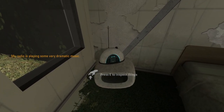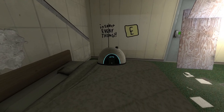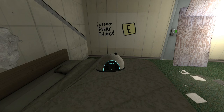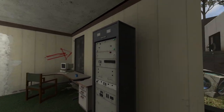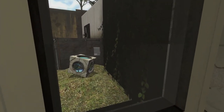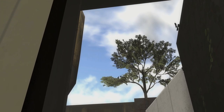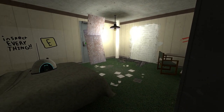We've got a radio. Can I inspect you? My radio is playing some very dramatic music. And because I can pick you up, by the laws of Portal 2 gameplay videos, I now have to take you with me everywhere. We all know that's a rule — I don't make the rules, I just barely remember to enforce them. Is that actually sky out there? Oh wow, we're actually on the surface of the planet for once. That's cool. Really refreshing to see clouds instead of the usual subterranean slog.